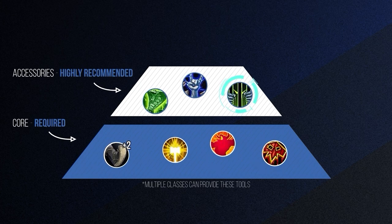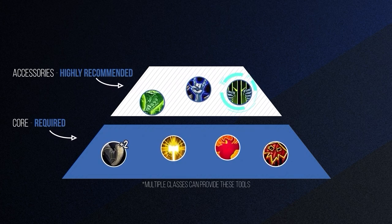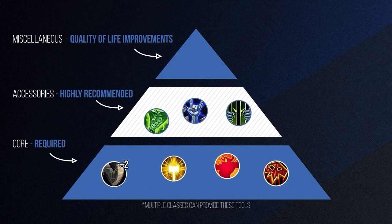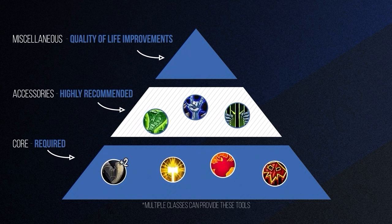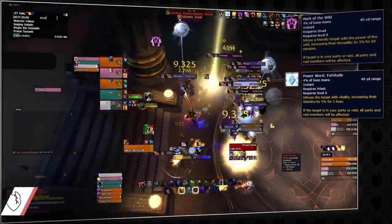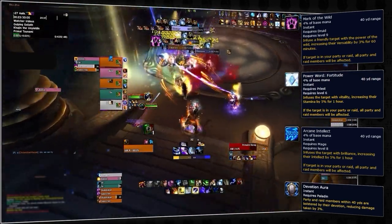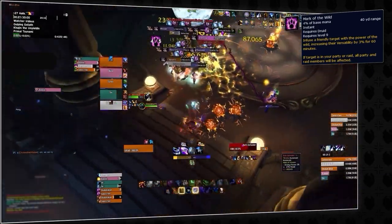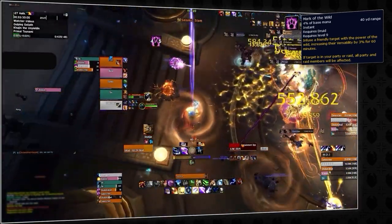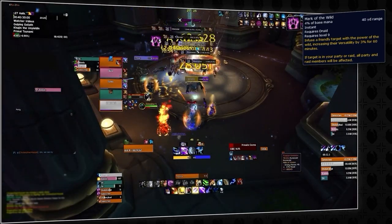Everything beyond this point is honestly just extra credit, so let's go over some additional quality of life improvements to consider when forming groups. First up, it's always nice to have buffs — Mark of the Wild, Power Word: Fortitude, Arcane Intellect, and Devotion Aura are all super helpful but definitely not required. Out of all these buffs, Mark of the Wild is arguably the strongest, since it gives the best of both worlds: damage and healing increases, and some small damage reduction. At this point everything is extra credit, so if we have one or more of these buffs, great — if not, it's honestly no big deal.